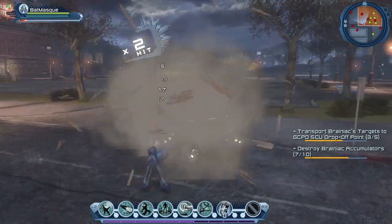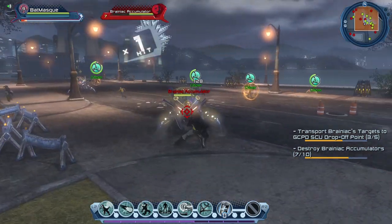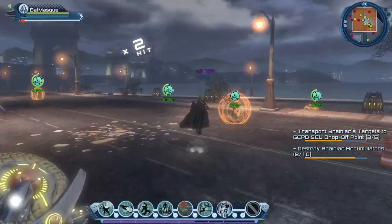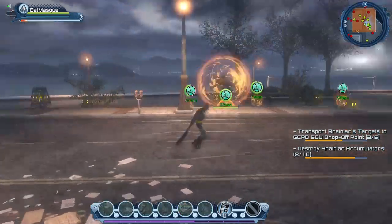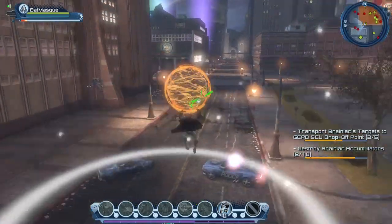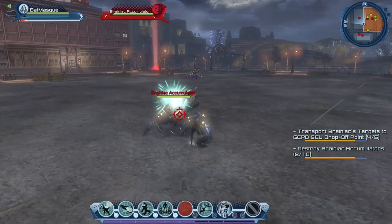Let's show the launching roll in action. It sometimes shoots enemies into the air. I'll try to demonstrate it — I'm not sure if it works on the accumulator; we may need a humanoid-type enemy.